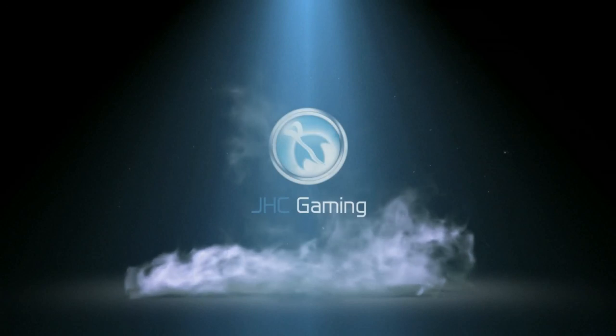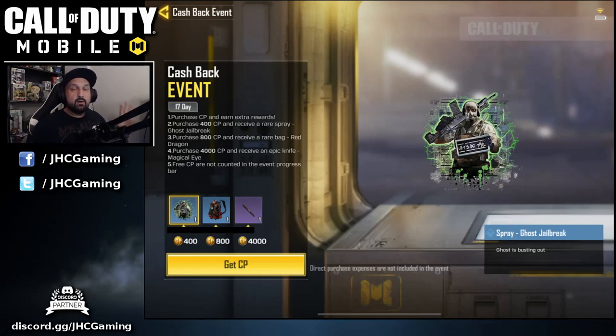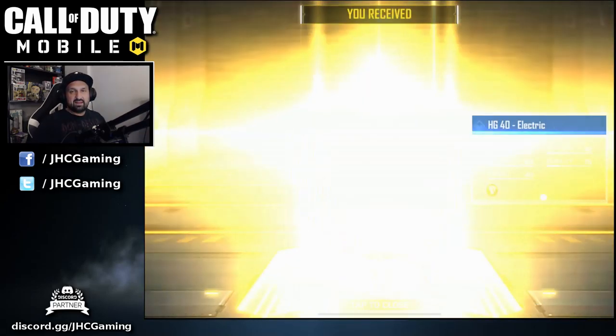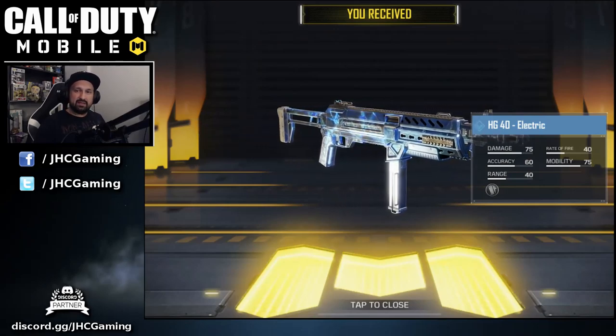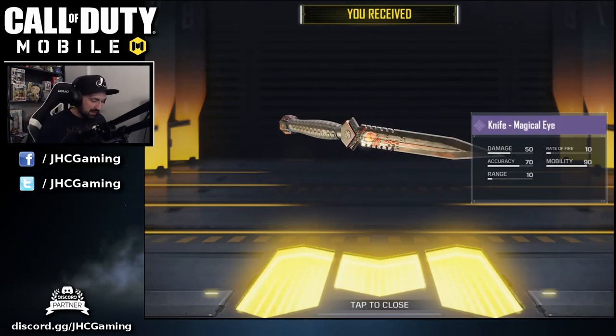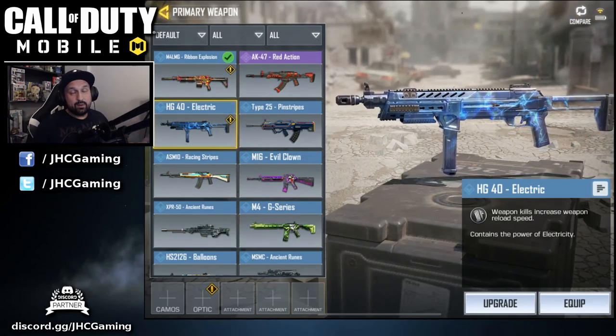On top of the bonus, there's also the cashback event for the next 17 days — if you buy, you get something in return. There's the Magical Eye knife, it's got a different shape than some of the knives I have, so I might go for the 4000 purchase just to get the knife. If you buy 4000 COD Points you'll also get the backpack and the spray. We did it — brand new skin HG40 Electric looking pretty good. We also got the Magical Eye knife along with the backpack.